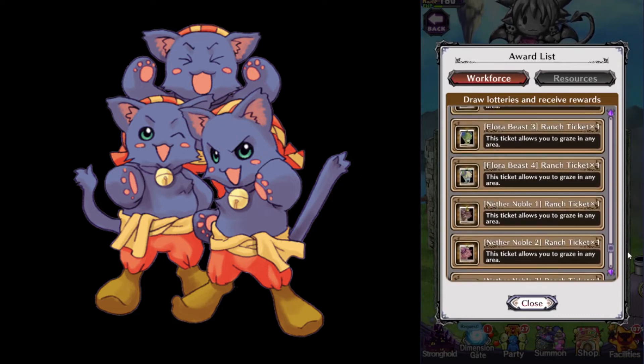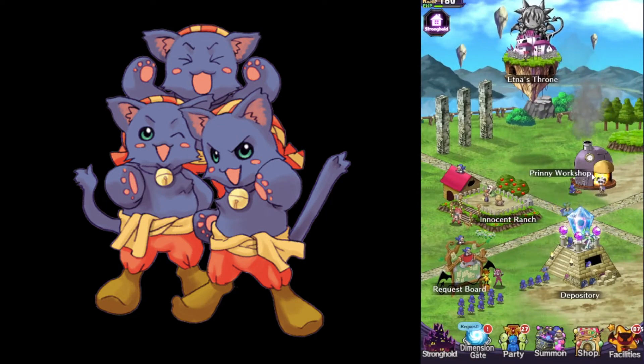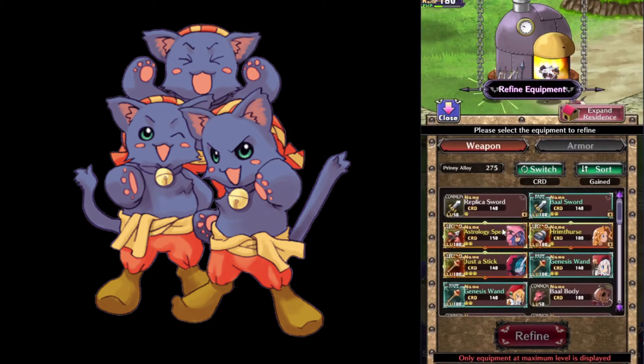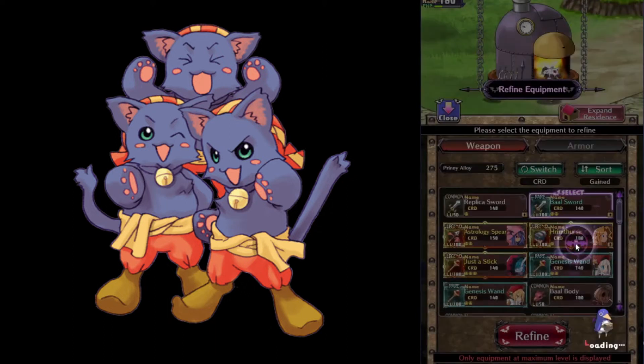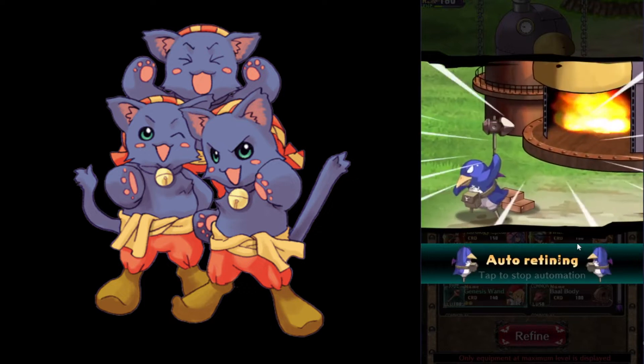The Prinny Workshop is where you use your Prinny Steels and Pop Boosters. The Refined Equipment option gives you a chance to increase the rarity of a max-leveled item, but in exchange it consumes the Prinny Steel and resets the item's level. The item's rarity directly affects its category and stats — we count Legendary as rarity 70, and rarity 100 items are stronger than rarity 99 items.